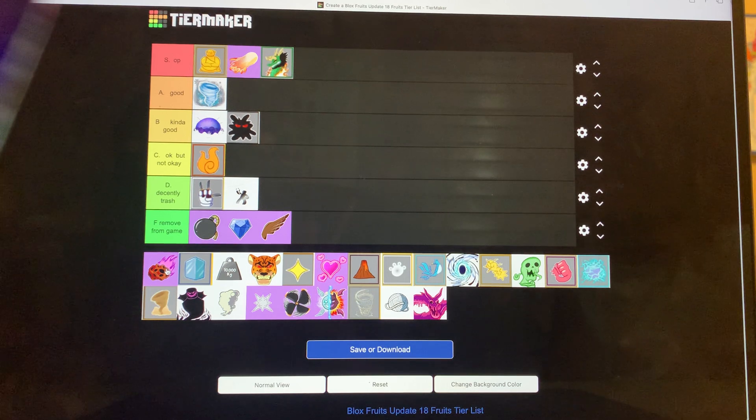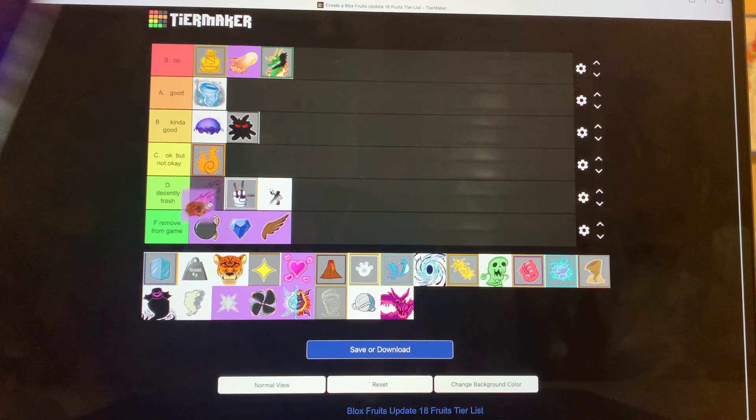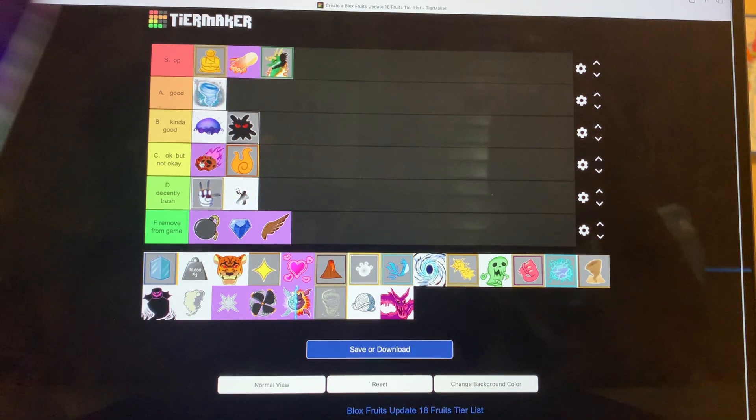Gravity is pretty trash. I've never used Gravity before, and I've heard it's really bad, especially for fruit value. It's a mythical right now — it's the worst mythical. This fruit is worse than Flame. I'm going to give it decently trash. But the damage is decent and the design is not bad. I'll put it above Flame but behind it overall. If you're just at the beginning and you use Gravity, change your fruit please.